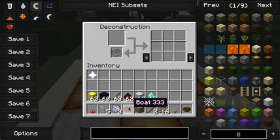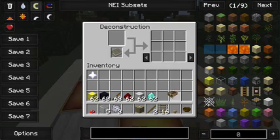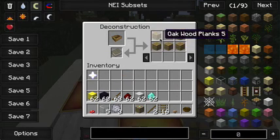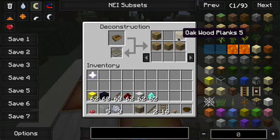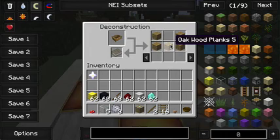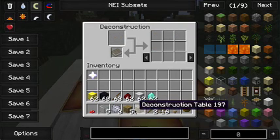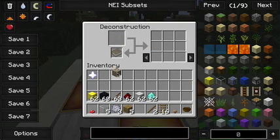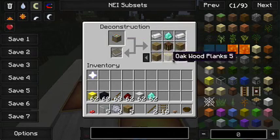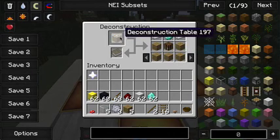Now for a boat — in Hunger Games, you'll see people crash it for sticks and stuff. What this does is instead it gives you oak wood planks instead of sticks, which I believe will get you more sticks than if you were to just crash one normally, which is helpful. And you can also deconstruct the deconstruction table itself — logically.